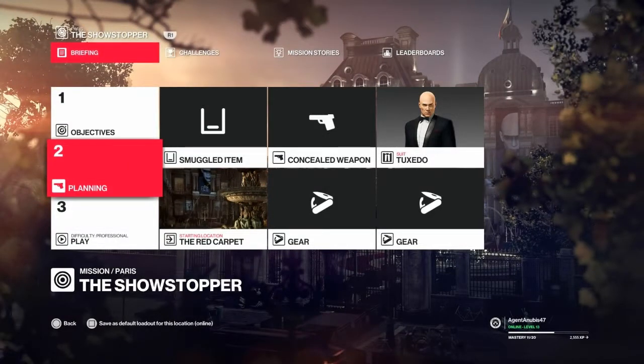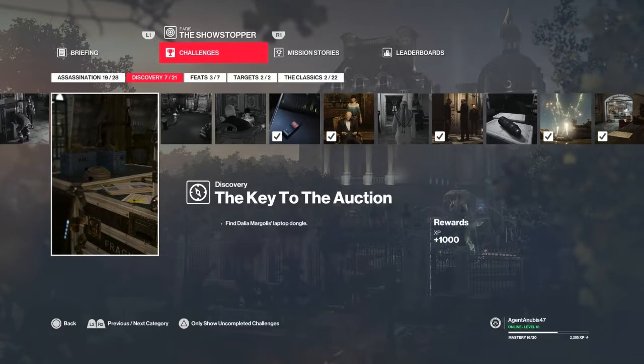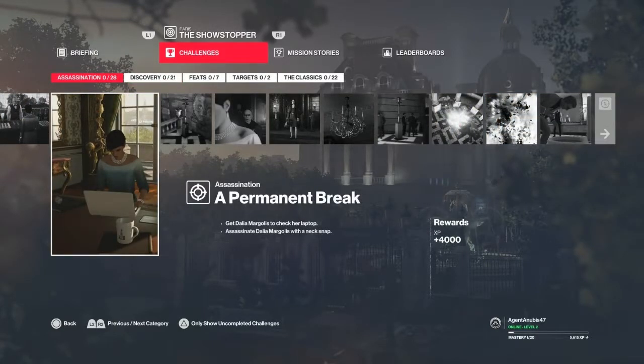Hello and welcome back to Paris. Today we're going to take care of the A Permanent Break assassination challenge. You don't need to bring anything with you for this one. We'll also be picking up a couple of feats and discoveries: the Key to the Auction challenge, and a Quick Break discovery — find the dongle for the laptop in Dahlia's room, sabotage the auction via the laptop, then kill Dahlia by breaking her neck.